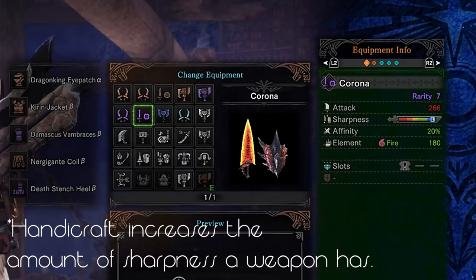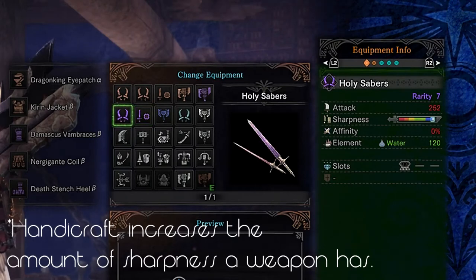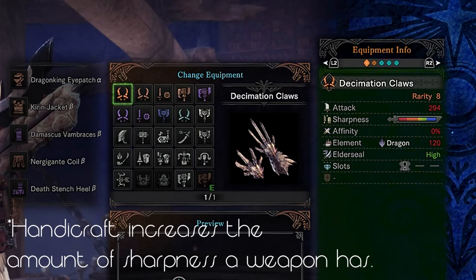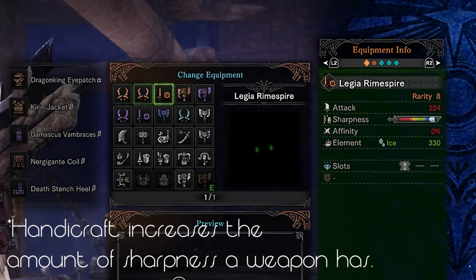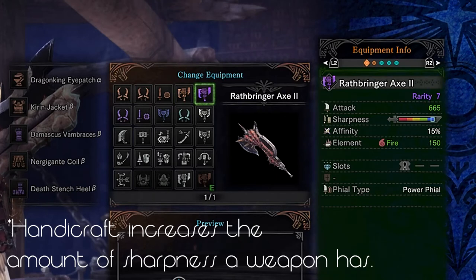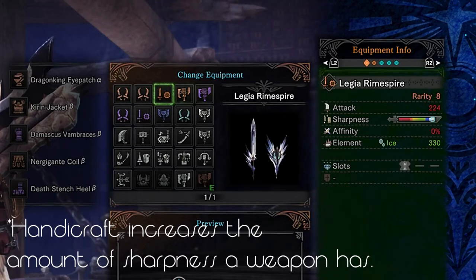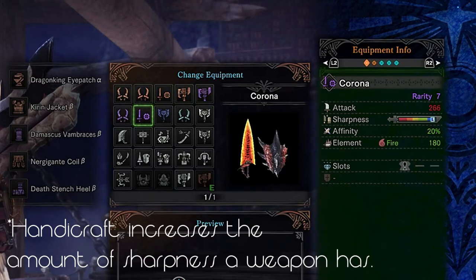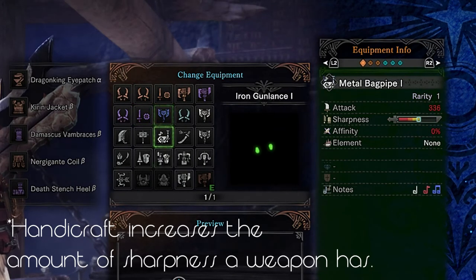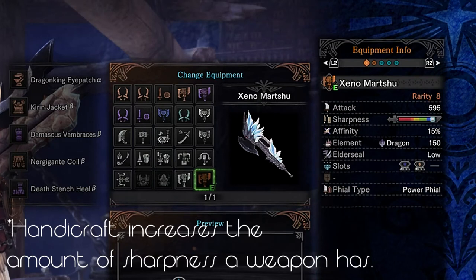Now let's go over some of the benefits this armor set offers in terms of skills. Handicraft increases the amount of sharpness a weapon has, as long as the sharpness bar is not already full. This can even lead to some weapons going from blue sharpness to a little bit of white sharpness. But keep in mind, if you're using something like the final Nergigante weapons which already have a full sharpness bar, they do not benefit from this skill at all.